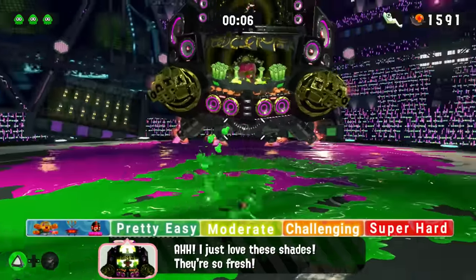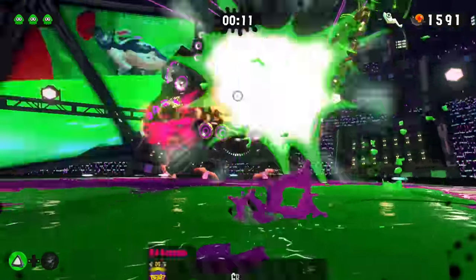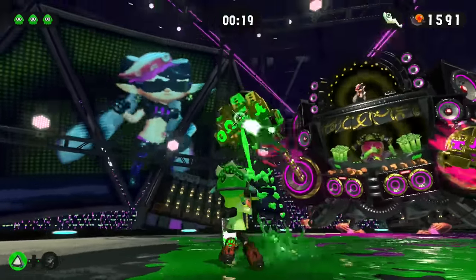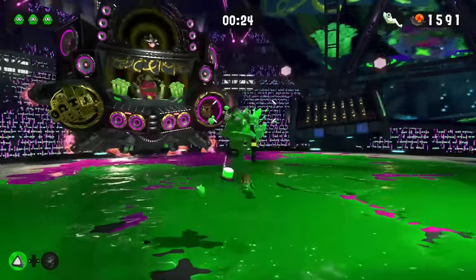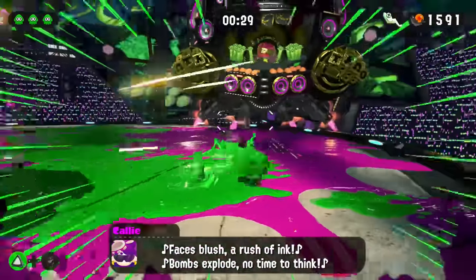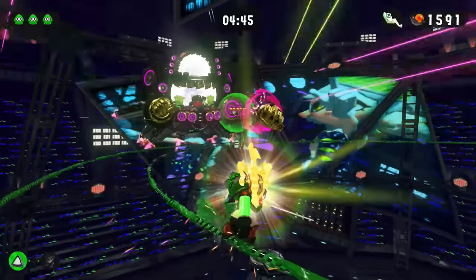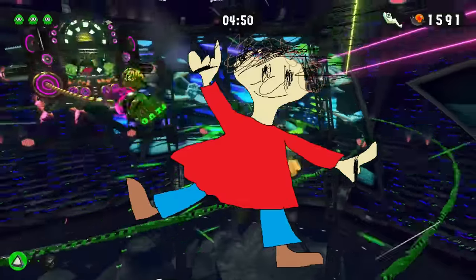DJ Octavio went from the hardest boss in Splatoon 1 to being one of the easiest in Splatoon 2, which is disappointing considering how people enjoyed the challenge from the first game. His attacks are very predictable and easy to avoid or counter. Even though DJ Octavio takes longer to defeat, the fight feels like it gets easier with each phase — especially in the last phase, where all you need to do is jump and fire the Rainmaker in a very slow and simple pattern. The DJ Octavio fight in Splatoon 2 is definitely more cinematic than difficult.